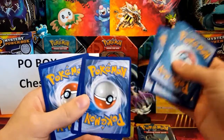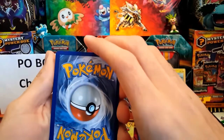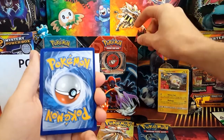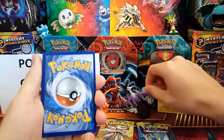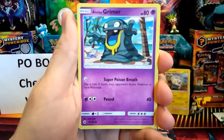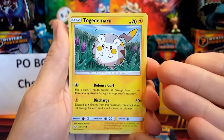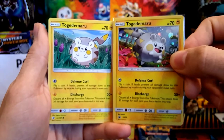Wait — do you guys see this? The card is upside down! I don't want to move it around because I don't want to spoil what it is, but that is a little weird. Thank you Pokémon Company for putting the card upside down. Here we go, let us get into the first pack — we have an Alolan Grimer.